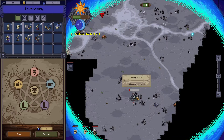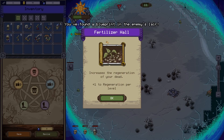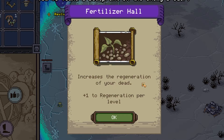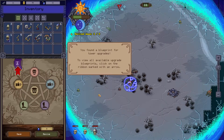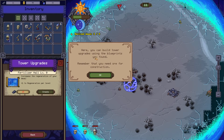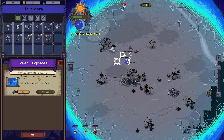You guys got this. They're gonna destroy this. Come on, you got it guys! For Eliza Hall — increase the regeneration of your dead, plus one per level. Alright, let's see what we got. You found a blueprint for the tower upgrade. Let's check it out — here you can build tower upgrades using the blueprints, which is very nice. So increase the regeneration of your dead by 15.